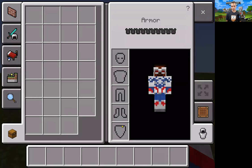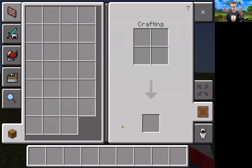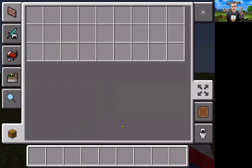The inventory screen shows your character. You can actually have armor on the right side. There's also a crafting table, which is perfect for crafting items if you're playing in survival mode. Clicking above that shows what I call the 27 slots — it's a three by nine grid.